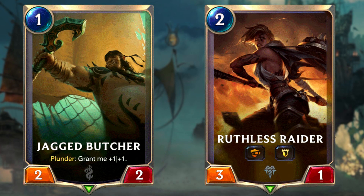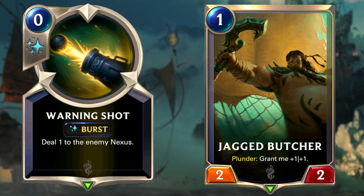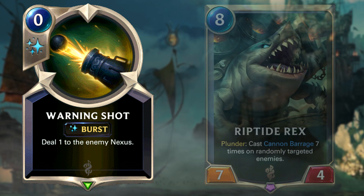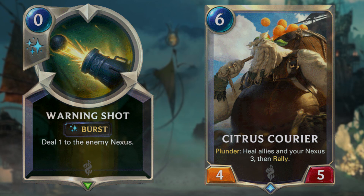Most of the cards in this deck are aggressive like Jagged Butcher and Ruthless Raider, which provide decent damage for low costs. Although it's tempting to go for a Warning Shot into Jagged Butcher on turn 1, try to keep the plunder activator for those cards with a far bigger return for that investment, such as Riptide Rex and Citrus Courier for example. Also try to damage the nexus every turn, as a leveled up Sejuani on turn 6 is basically a win condition.